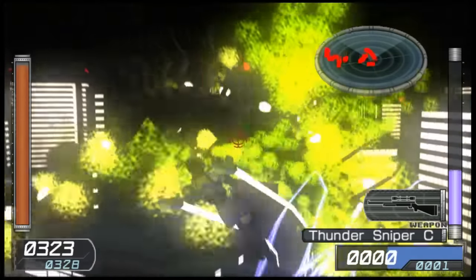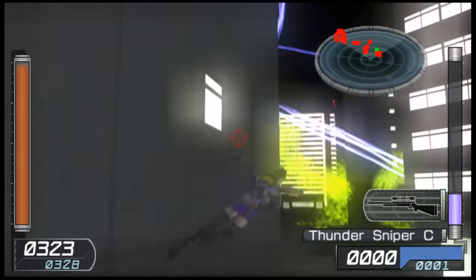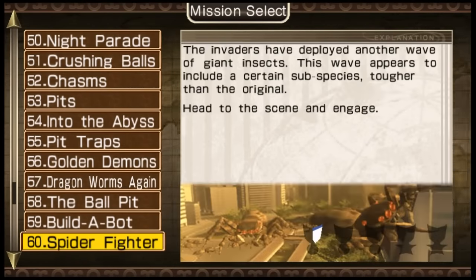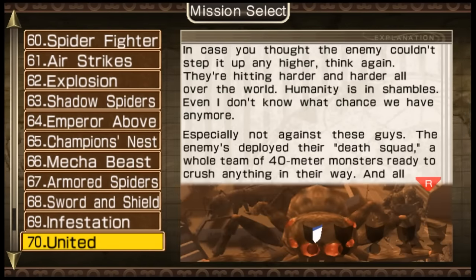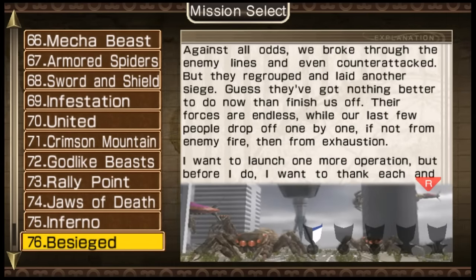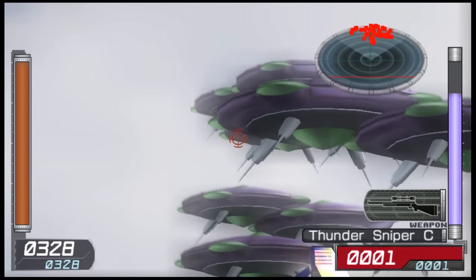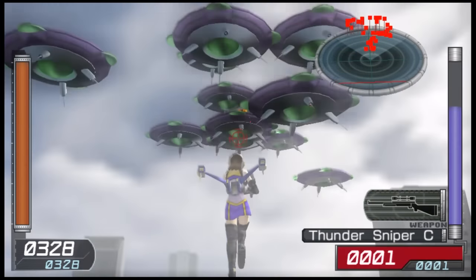The frame rate stays steady for pretty much the entire game, but in a few areas — when you get swarmed by dozens upon dozens of enemies at once — the frames tend to drop. This happens more in underground tunnel stages than in the big open stages. If you jump into a tunnel with 50 or 60 enemies packed in with you, the frame rate has a good chance of dropping significantly. It didn't become unplayable more than once, but it was notable enough to mention.